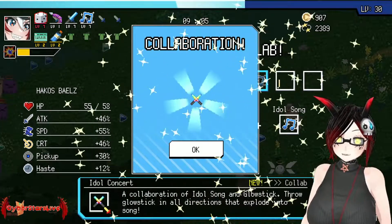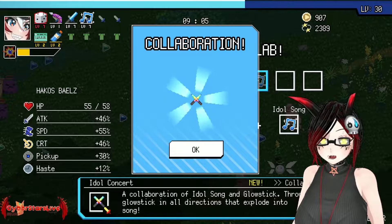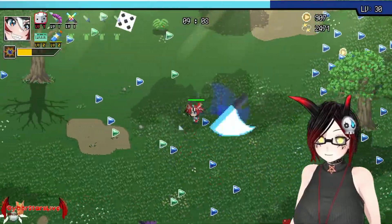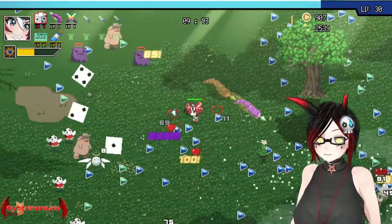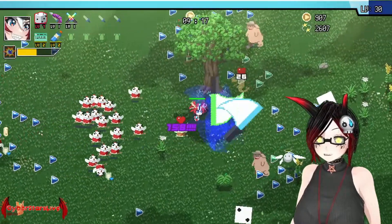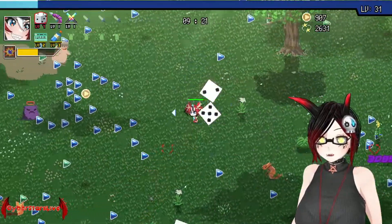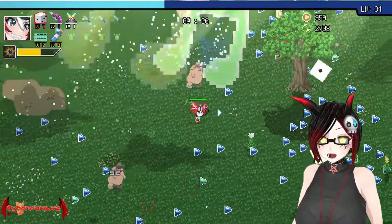Idol Concert — a collaboration of Idol Song and Glow Sticks. Throw Glow Sticks in all directions that explode into a song. The only real downside is the high cooldown on it. Otherwise this is such a good weapon — a lot of damage, even without crits.